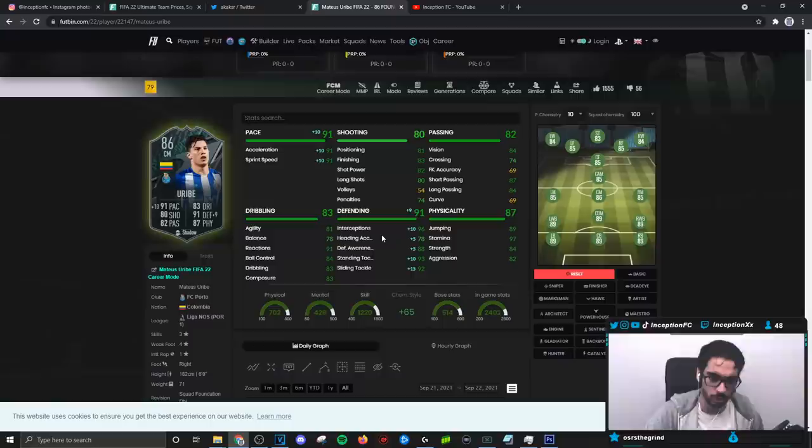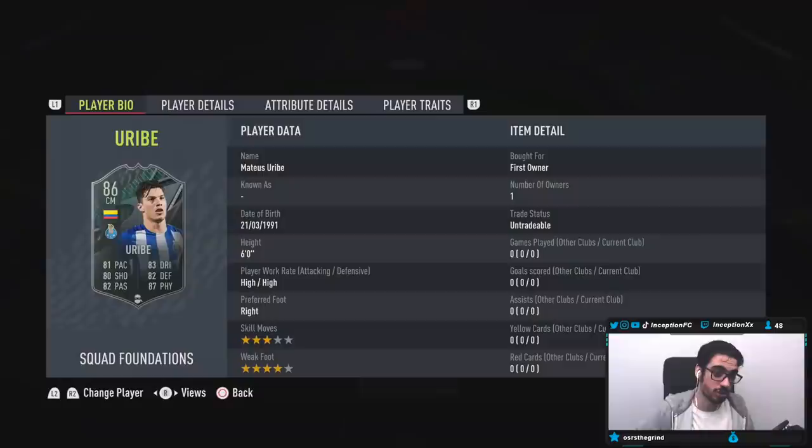A big thing with him is the link you can work with — when it comes to the Manafa card, you can link with the Corona card, so that right side is pretty much sorted. I might actually have to start playing my main account again because this card I was definitely looking forward to. It was this and a Quaresma card, but you know the vibes with that.